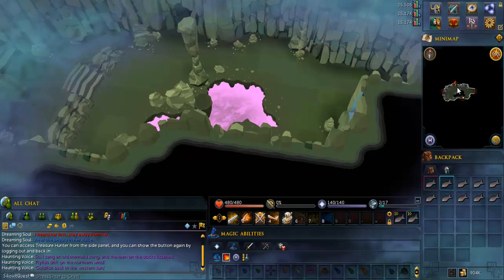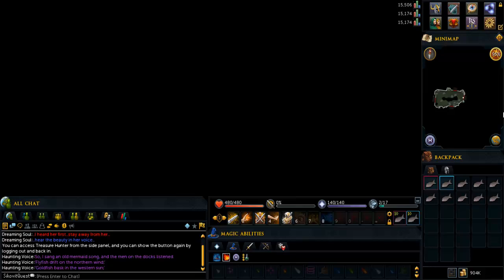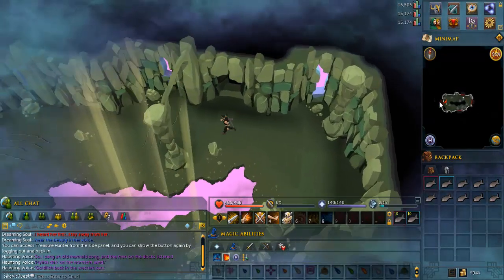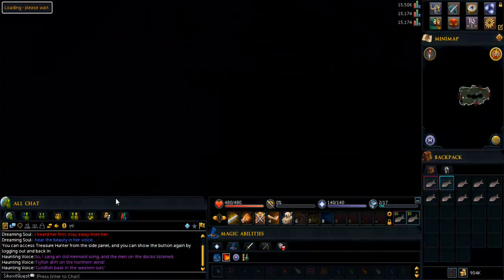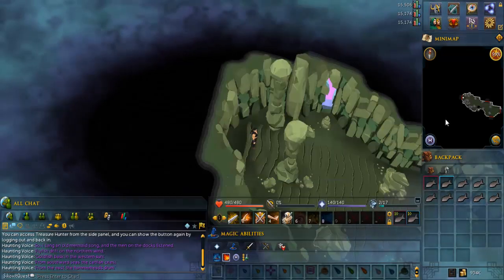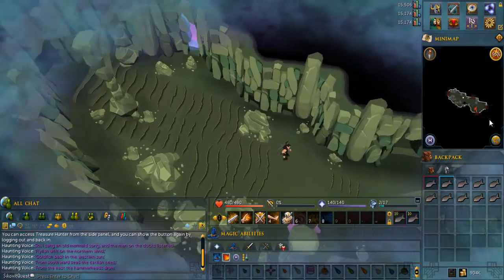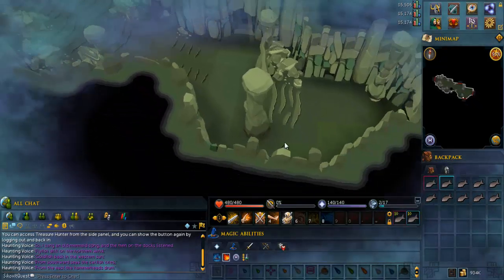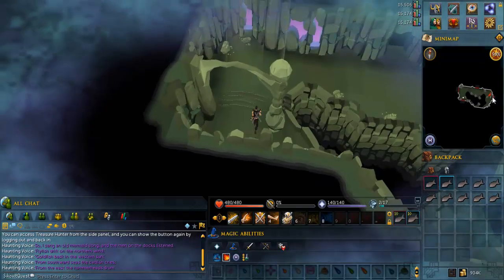Go north to get to the next room, then go west, then go south, and finally go east.